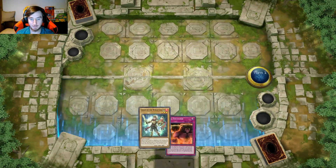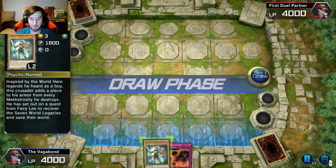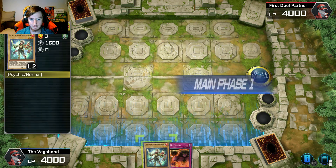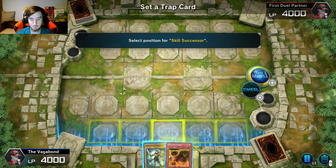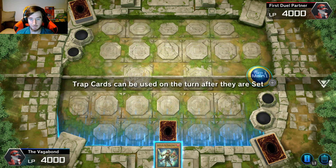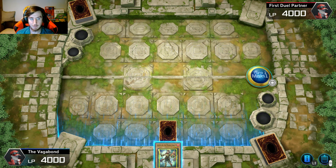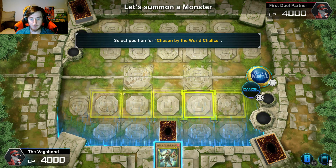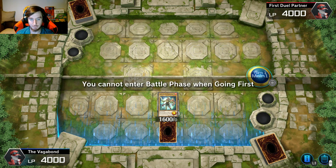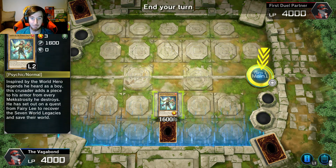I don't know if there's like a storyline or campaign to this game — I hope there is because I don't want to just jump online. Reduce your life points. Standby phase — let's try using a trap card, select a trap card. Put it right down there in the middle. Trap cards can be used on the turn after they are set. Okay, let's summon a monster right here. You cannot enter battle phase when going first — yeah, obviously I would do a good deal of damage, so end turn.